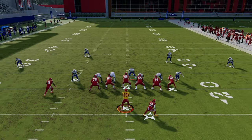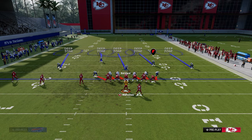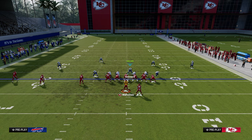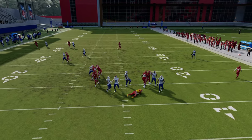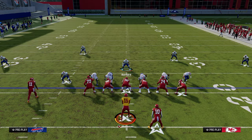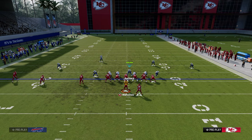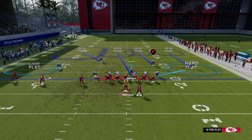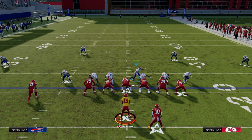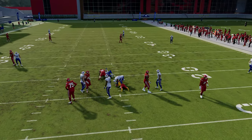Another option is scissoring on the trips side, which takes away the seam streaks and the flat so you don't worry about those two receivers — putting pressure on circle. You can either man up circle, or user him yourself and say 'you're not throwing to him.' You could scissor both sides: all you do from a user perspective is follow where circle is going, and everyone else is covered. Cross man is also helpful with deep zone KOs.